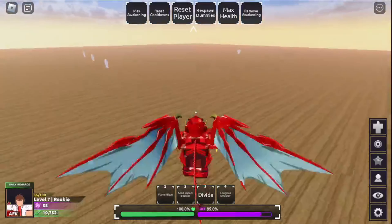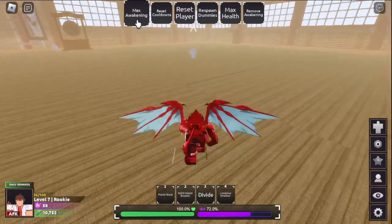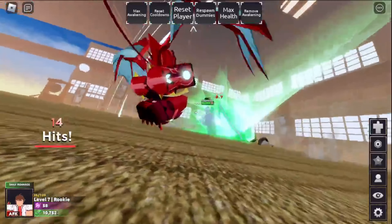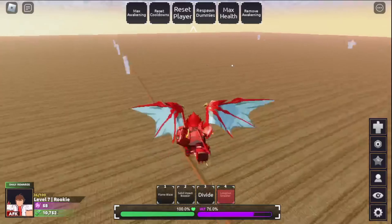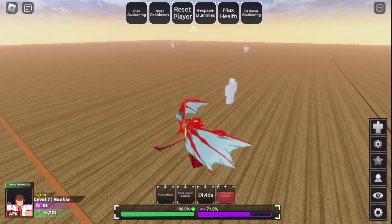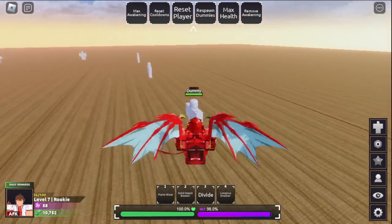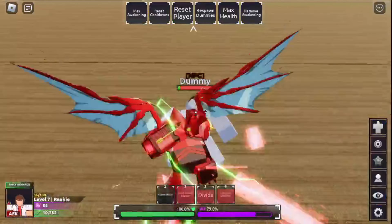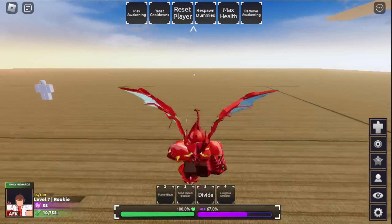Divide just divides the opponent's damage in half - it's kind of self-explanatory. The last move, Long In a Smasher, is a really large beam with so much wind-up, but it one-shots - wait, I think it one-shots! Why does it start cooling down already? It one-shots and you could probably use it twice in awakening. No, it's super close - I could go Solid Booster and then into Long In a Smasher, which is really nice. Anyway, let's move on to the ranked matches.